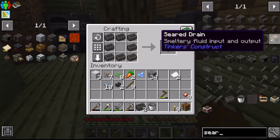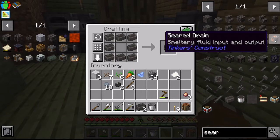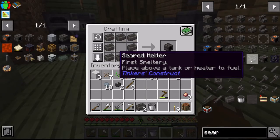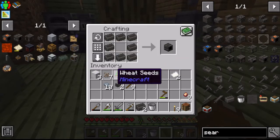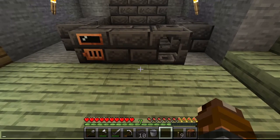I'm looking to see what I need. I need a seared drain — that's the thing that actually drains the liquid, the molten metal stuff. I'm debating whether I should make it. I was researching to see if I could use a different method, but I don't think so, so I decided to quit on that idea.